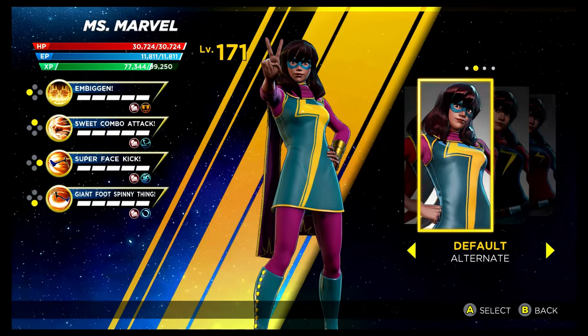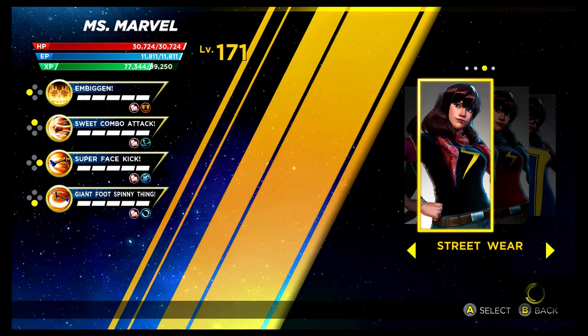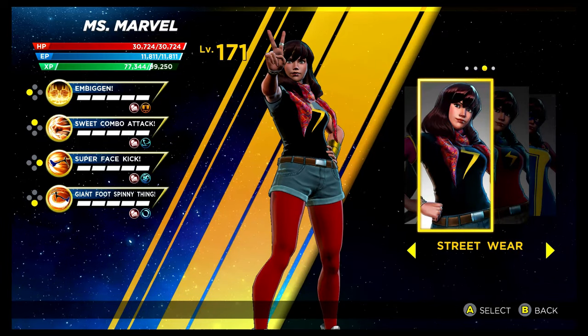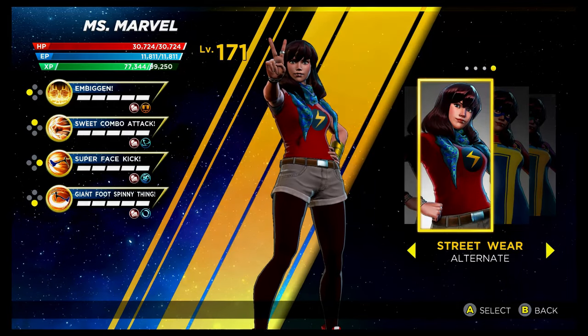We have Ms. Marvel next. The recolouring is unlocked by getting 17 stars in the Psy Infinity Rift. Then we have the Streetwear costume — looks pretty nice, unlocked via the Shield Depot. So many are locked behind that, so you really need to get farming those tokens. Here's the recolouring of it — both of them look pretty nice. I probably prefer them over the base costume to be honest.